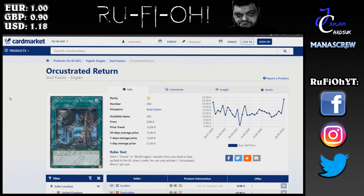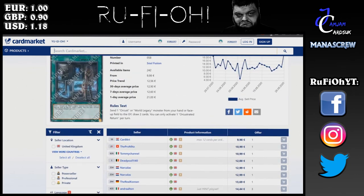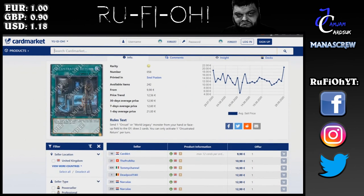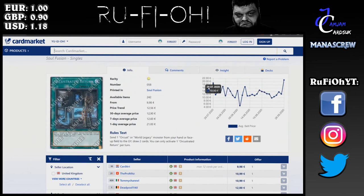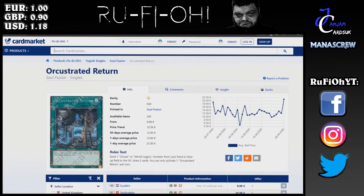Our final card for today: Orcust Knightmare, still on that single printing. I would have thought we'd have seen a reprint at some point, but here we are — it's not out again. €10 a pop is the minimum, and that's pretty much where it's been forever. Obviously when Orcust has had slightly better formats we've seen it go up, but for the most part it sits around this area. Not too bad a price if you do want to play Orcust, although they are in a kind of a rough patch. Single printing cards always do hold their value.